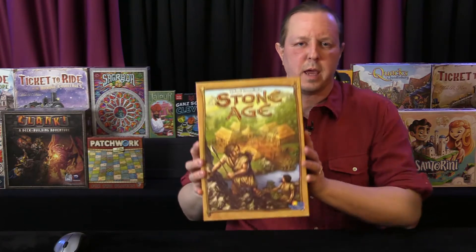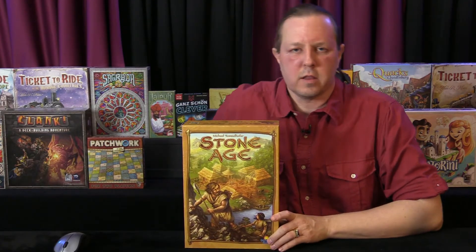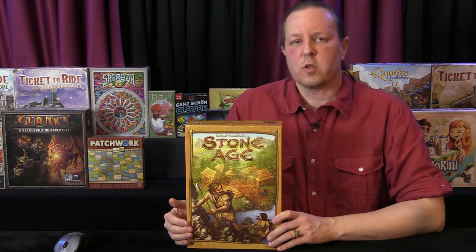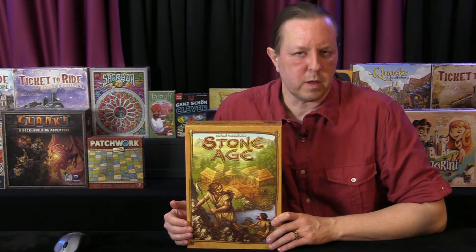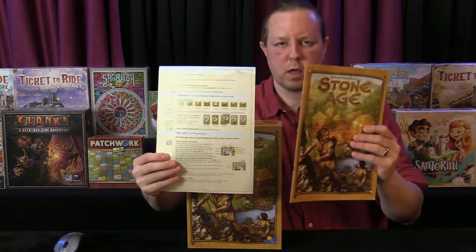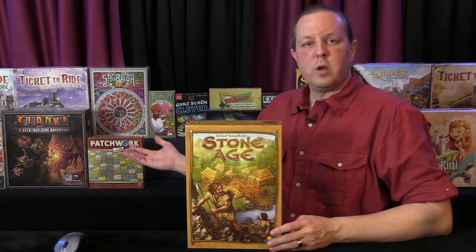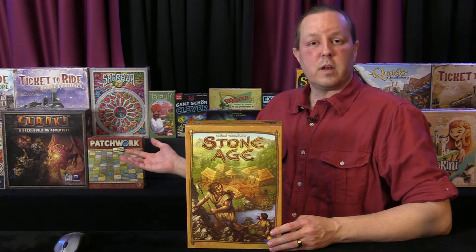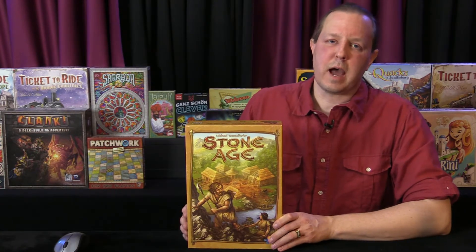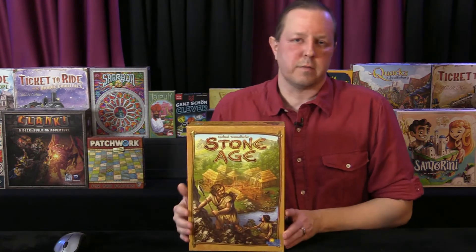I'm David. I'm going to do the how-to-play video for Stone Age. This is the Rio Grande Hans im Glück version that came out about 10 years ago — I bought this game almost right away. If there are any variations from the Z-Man version, please let me know in the comments, especially if the rulebook has changed. We're covering Stone Age as part of our project to do videos on the top 100 BoardGameGeek family games. This happens to be in the top 10 as of August 2019.